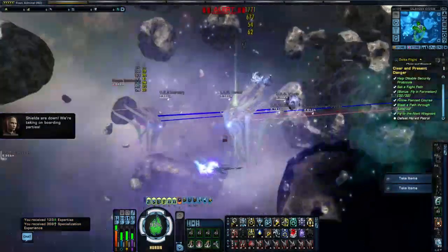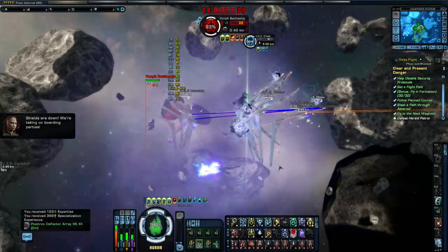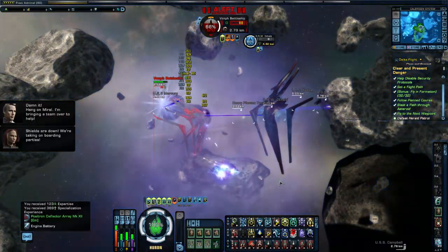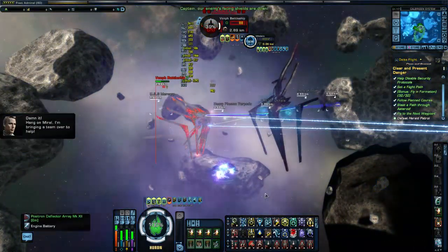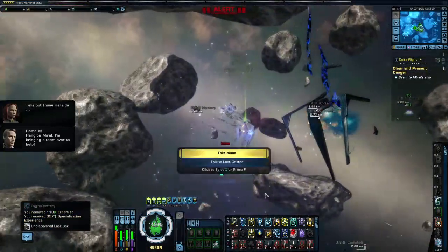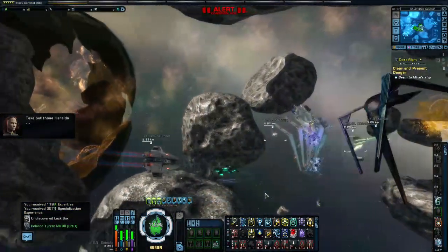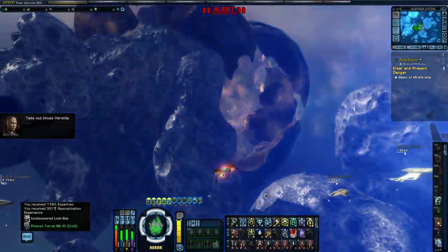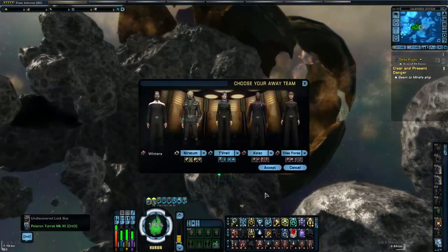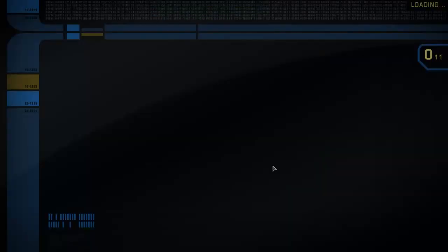Shields are down, we're taking on boarding parties. Target shields have failed — take out those Heralds. We need backup over here. Now we're beaming over to the ship to help fend off the Iconians.